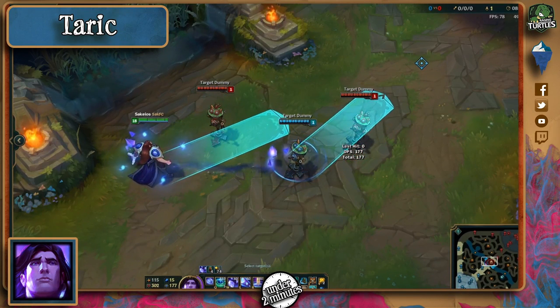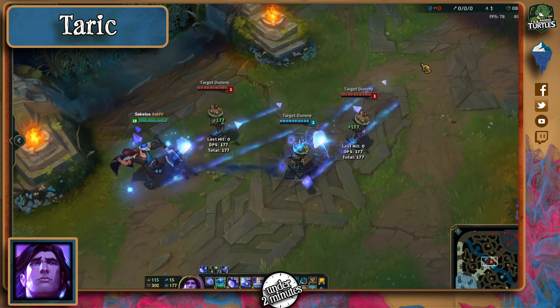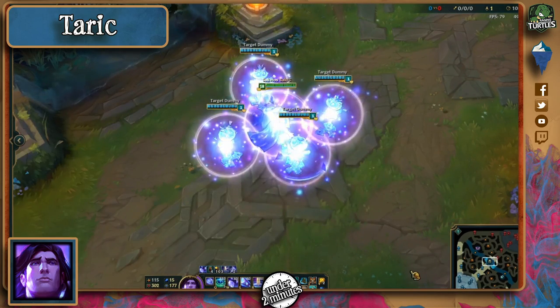Taric's combo is as simple as can be: shield and mark an ally in the forefront, then attempt to stun anyone who's trying to get away, and he can do the same for anyone who's chasing them. His ultimate is a complete teamfight changer — either kill those being hit by its effect within the two and a half second window, or run away.